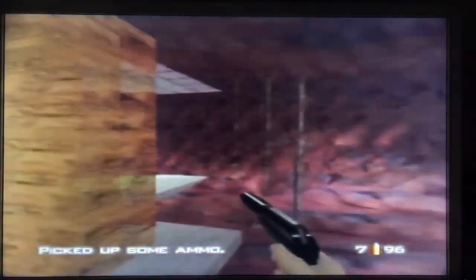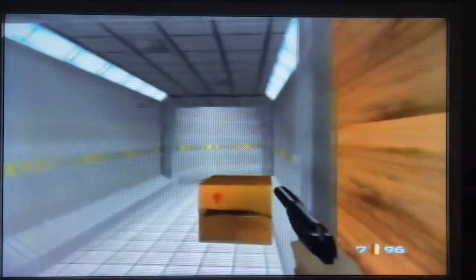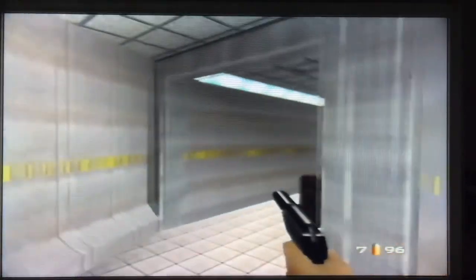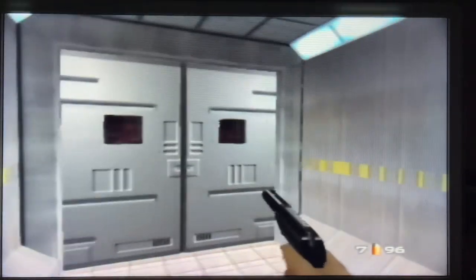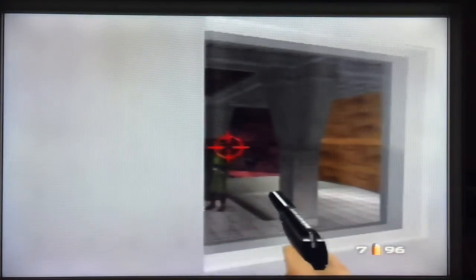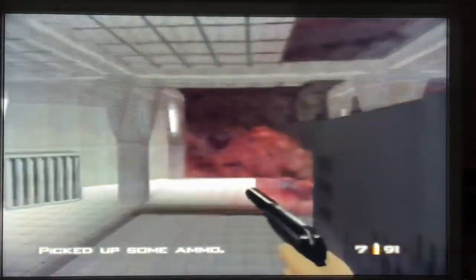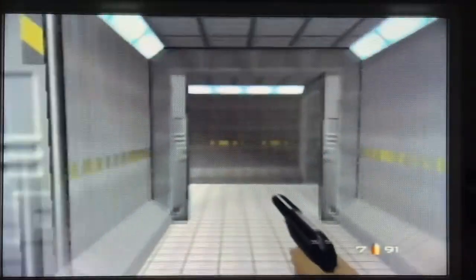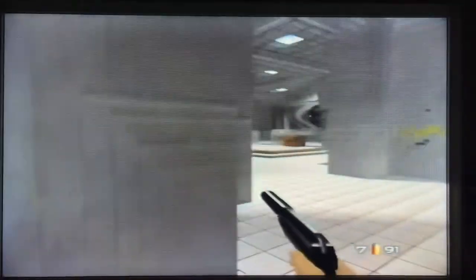Extra protection for Bond there. Making good progress. Let's see if we've collected the card for this room — yes we have. Going to try and headshot this guy here, or at least in the neck or upper thorax. Down the steps after taking the left.